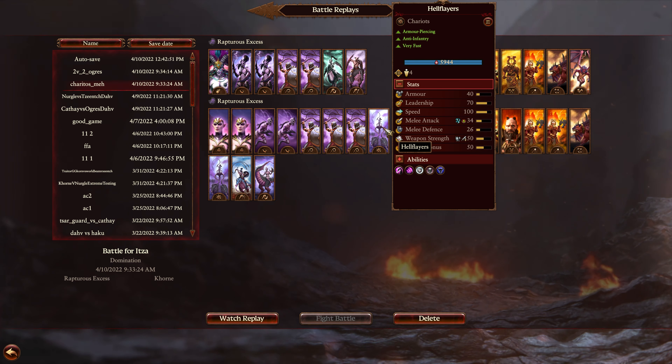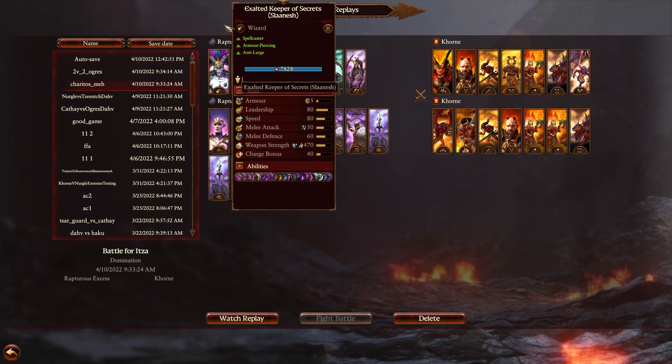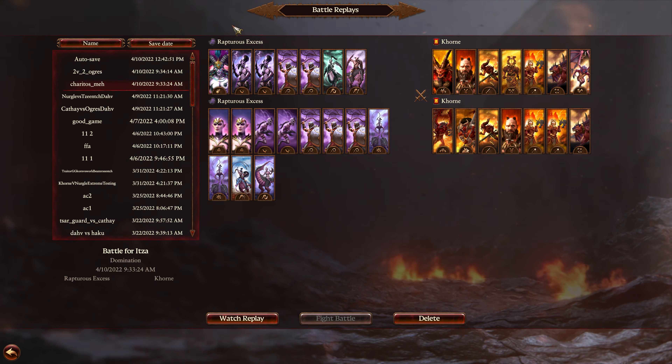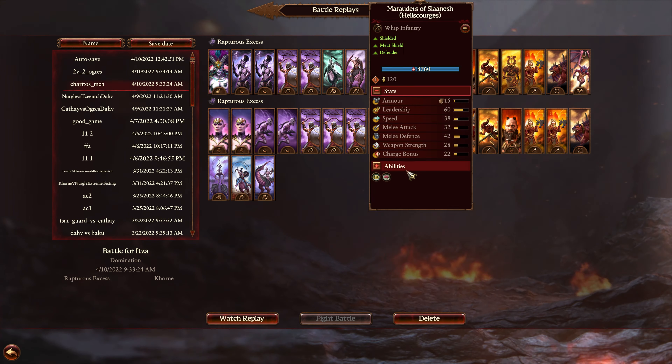But that's not to say they're completely useless. We will see them in this battle today, sent in from Koops. He's got Slaanesh here — Exalted Keeper of Secrets, Lore of Slaanesh, a couple of Exalted Demonettes, a couple of Hellscourges, Heartseekers, and Hellstriders. So relatively elite in this starting army.